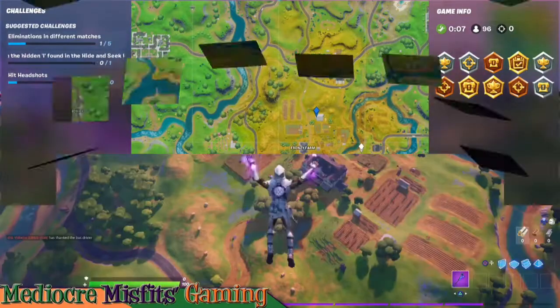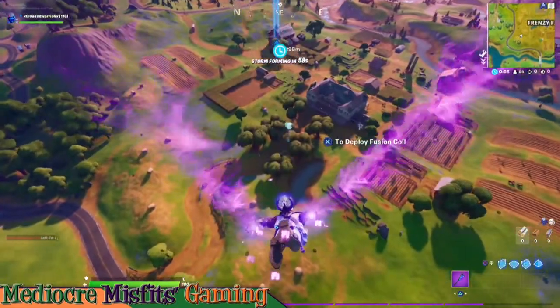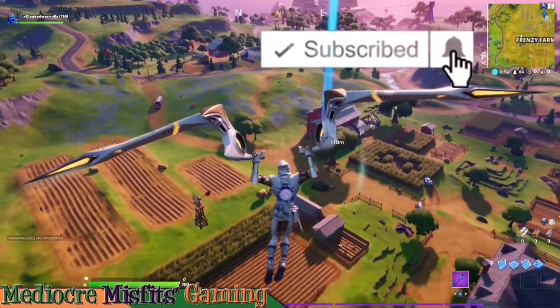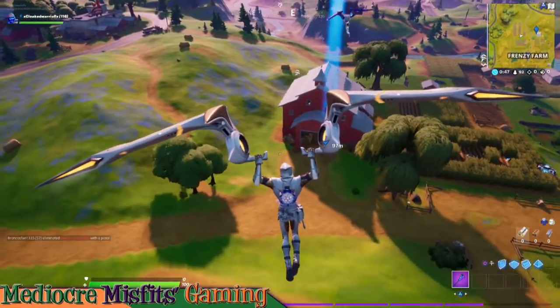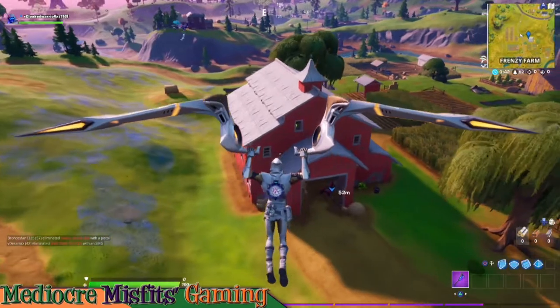Welcome back misfits. In this video we're going to locate the letter I, which can be found in the hide-and-seek loading screen. You can acquire that loading screen by completing any eight objectives in the hide-and-seek mission pack.